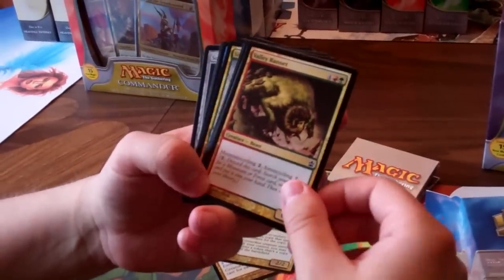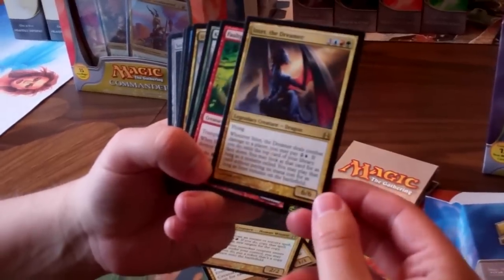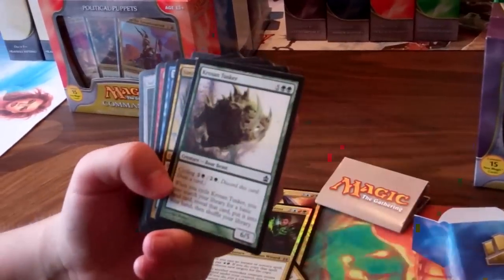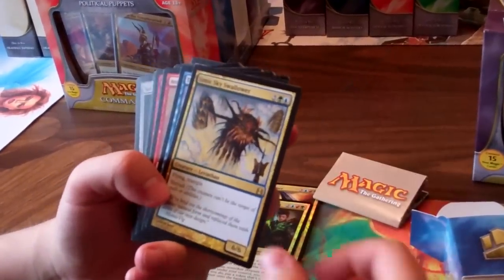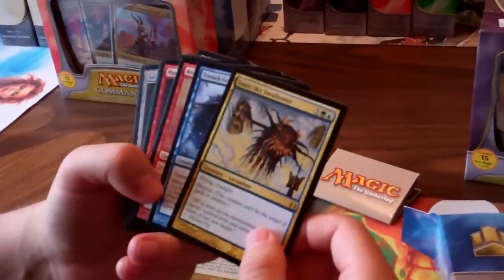We got Knucklebone Witch, some more land cyclers it looks like. Then Intet, the original general in the colors blue, red, green. Fault Grinder, Krosan Tusker — more fetch. Simic Skyswallower — very good. He's hard to deal with when he's on the table unless you've got a wrath effect.